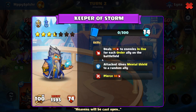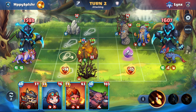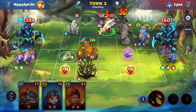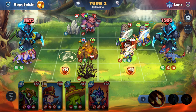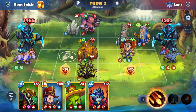This Keeper of the Storm has some mental shield whenever he's attacked and also some extra damage as well. We're going to keep on summoning heroes with high health and low attack to avoid the damage skill. We have this Immortal Warrior giving attack boost to order heroes, including themselves.